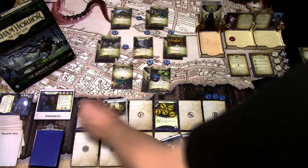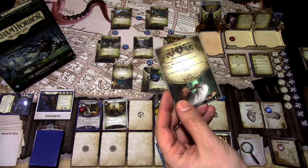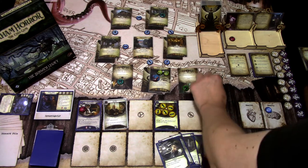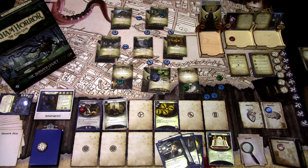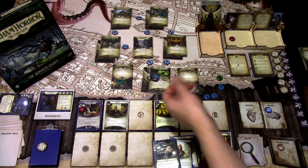We add a Doom. The encounter card is a Mobster — two fight, two health, two evade. Human criminal, Syndicates: Retaliate — after the Mobster attacks, you lose one resource. It comes into play engaged with us. We forgot to add a bless token into the bag — I'll put that in now. I'll use the Winchester to shoot at the Mobster. There isn't a high chance to hit yet, but let's see. We get a plus one, so we hit and kill the Mobster.